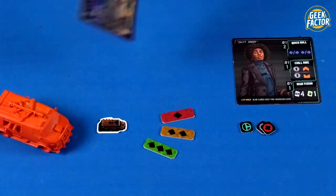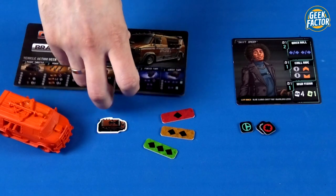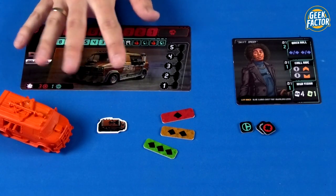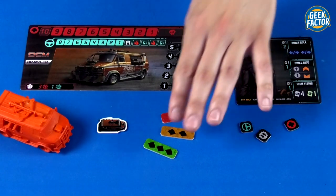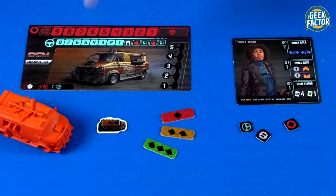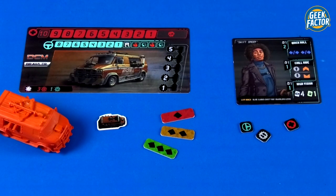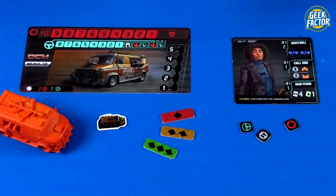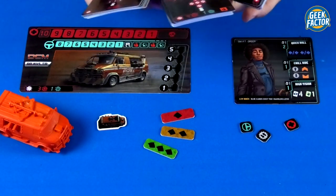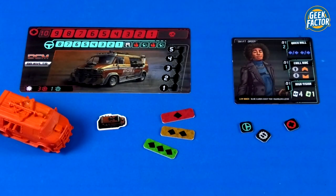Each player takes the corresponding vehicle board and the vehicle miniature. Use this side of the board face up — this side has the information about which cards will go into that vehicle's deck. You also take one gear token, one handling token, one condition token, three damage tokens, and an initiative marker corresponding to your vehicle type. Then, going from the last player in counterclockwise order, each player picks a driver and places their driver board nearby their vehicle board.